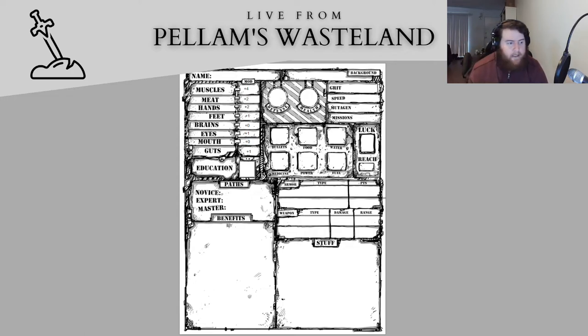We also get one language of our choice. For the Brute background we get Brawn: you push yourself to perform feats of strength. When you roll muscles, use this talent to make the roll with two assets. Once you use this talent, you may not use it again for six rounds. Starting gear includes torn and tattered clothing, a big wrench or hammer, a backpack, one food, one water, and a random piece of junk.